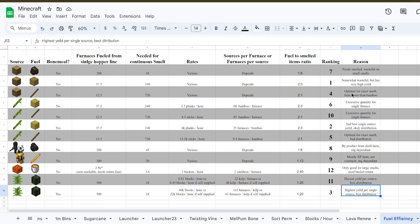At number four is sticks from a log farm. It is the optimal option for smelting — much faster than bamboo — but not as efficient as the planks. At number five is sticks from the bone-mealed bamboo. It's the optimal option, but it really takes a hit when it comes to distribution — a single hopper line being able to keep up with only 12 furnaces.